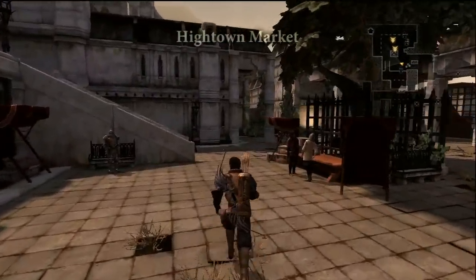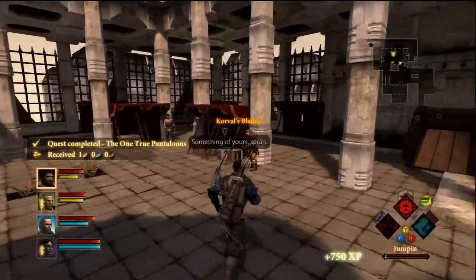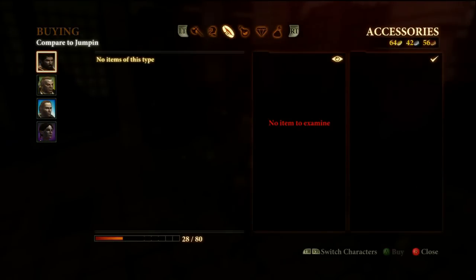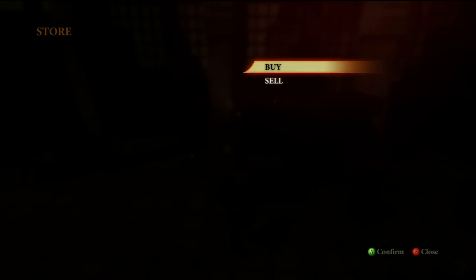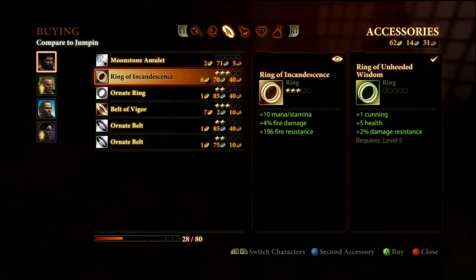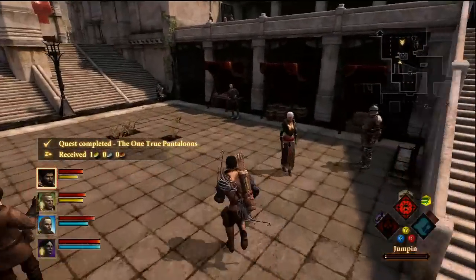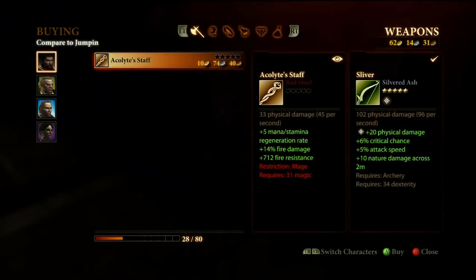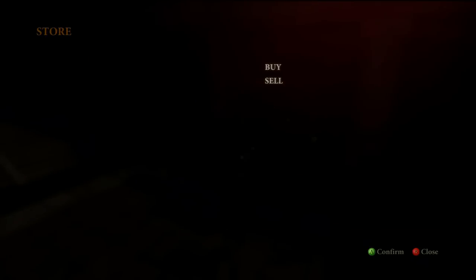I noticed I have a new quest — Inside Job. I'm pretty sure that's for the Bone Pit. Let's talk to this dwarf, check the shop, see if there's anything to buy. Now I need to make my way out to the Bone Pit, because this quest doesn't take you there directly. Also, remember that side quest Forbidden Knowledge — we have to find one of those books at the Bone Pit.